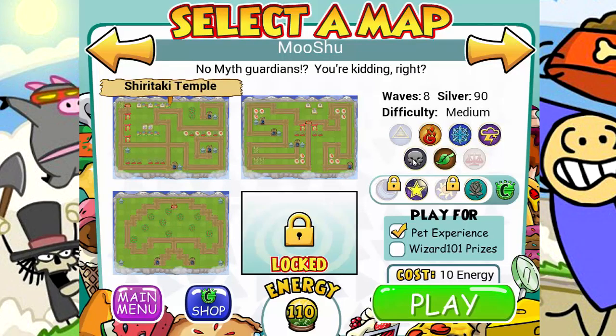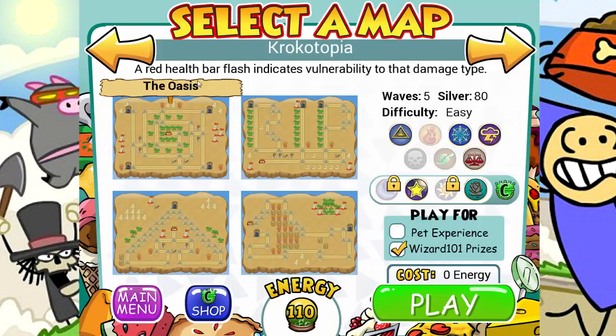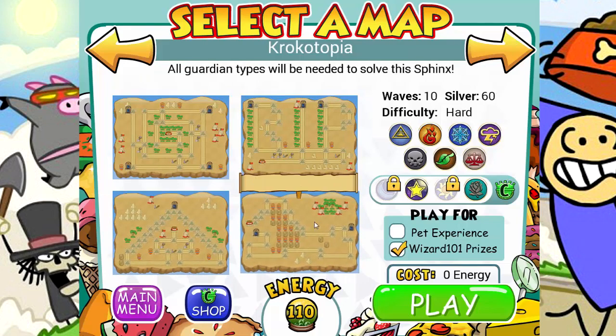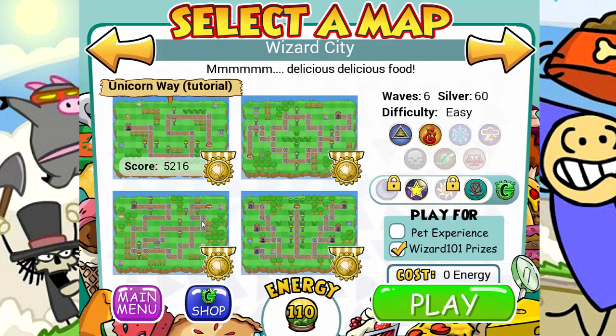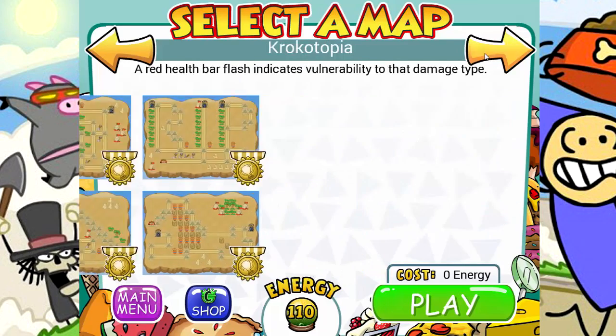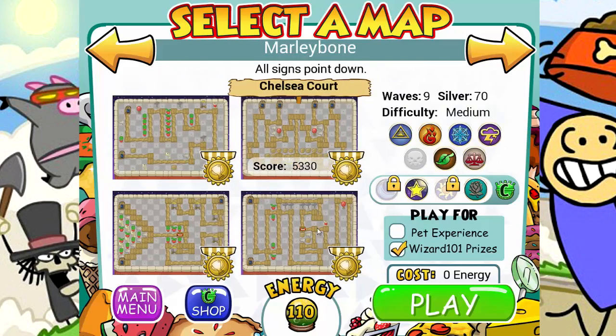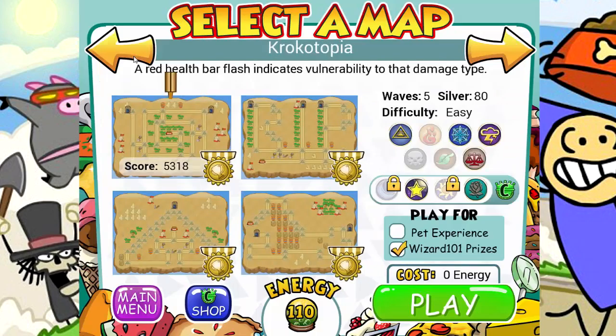We are also going to be using death more because people said that death can one-shot people. There's a kind of lower chance that it does that, but it can one-shot bosses and stuff, or at least do a lot of damage to bosses. The other thing I want to mention is that I went back and completed some levels. It only shows the medals per pet that you use, or maybe per wizard. It wasn't showing my medals when I switched to my storm. I switched my pet and stuff, but I wanted to see the medals, so I'm gonna keep Kobe for now so that people know what's going on.